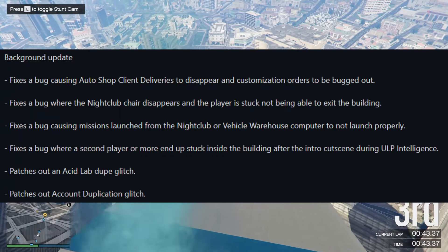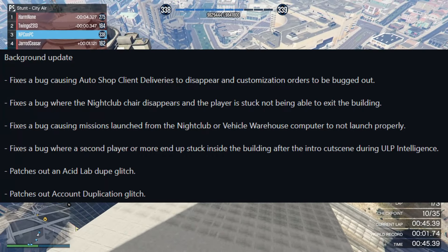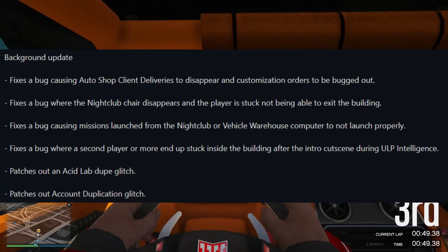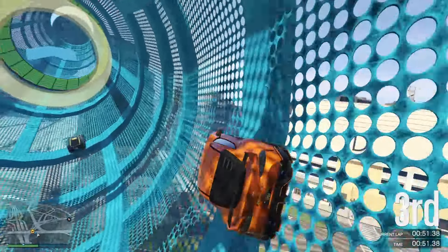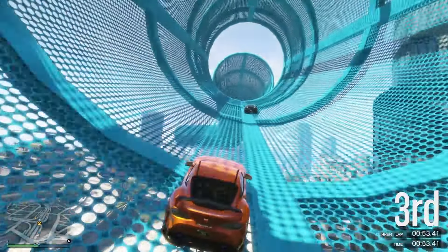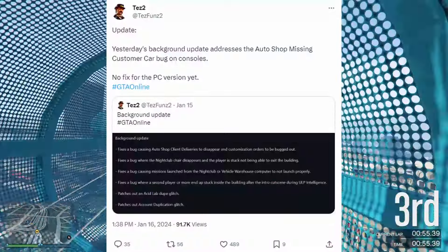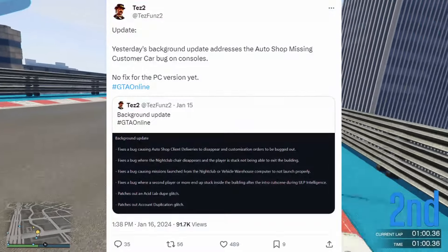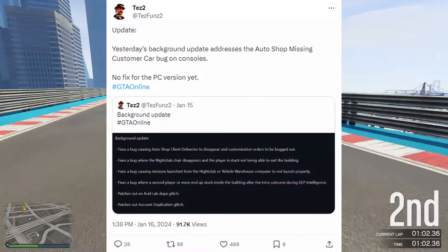The update also included patching an acid lab dupe glitch as well as patching out account duplication glitches. The following day, Tez2 noted that the background update addressing the auto shop missing customer car bug was fixed on consoles only, and there was not yet a fix out for the PC version.